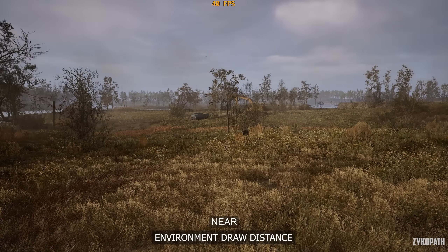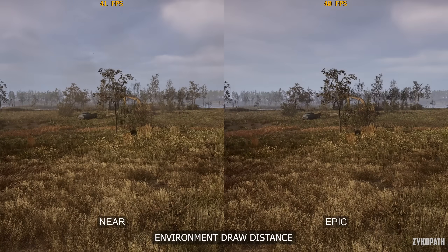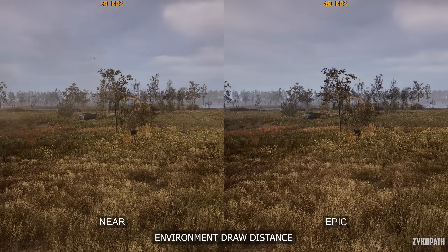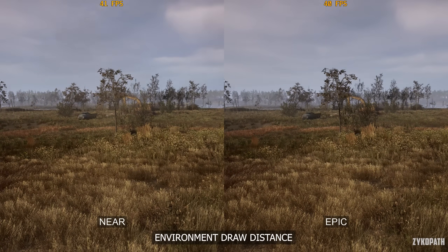The environment draw distance setting is supposed to control the draw distance of something, but after many tests I found that it made no impact — it's probably broken, as nothing in this game was affected by this setting and performance didn't change either. However, use high for now, just to be safe.